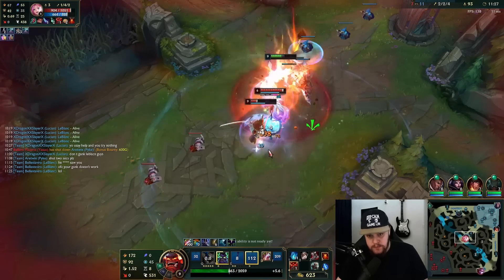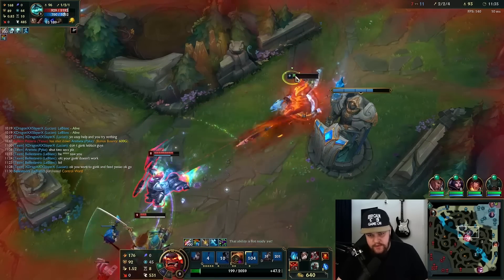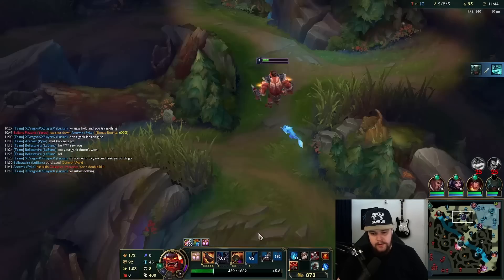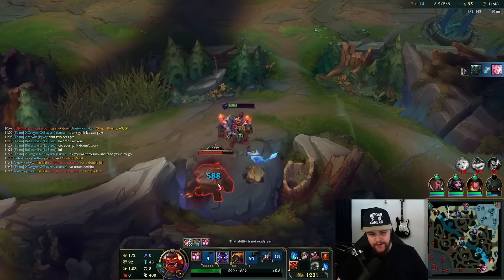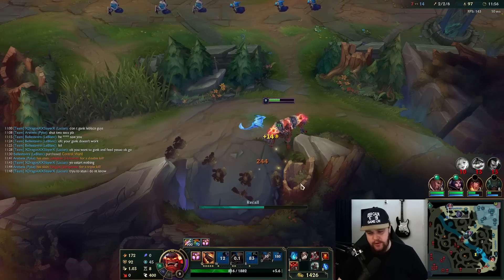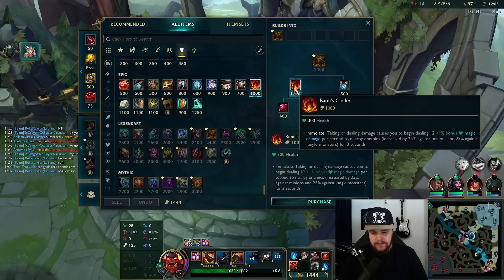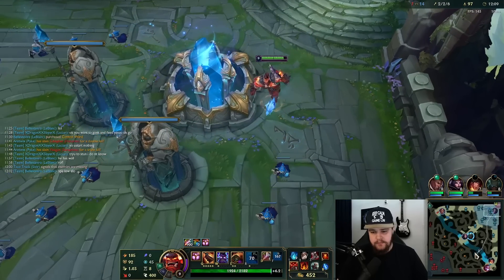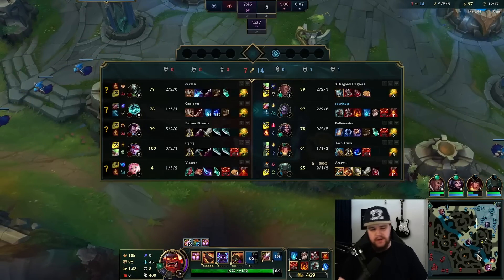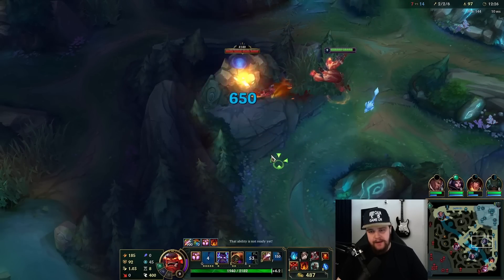If you go Fleet maybe Heartsteel could be okay, but if you go Lethal Tempo it's straight up better not to do it. I have my ult coming up soon — I just kill this guy. What is all of this — I'm going to be fine. Why are there three people mid lane? Thank you for the kill. I got two assists with my kill so I actually got two kills there. I was going to be fine against Seraphine and Yasuo with ult, but Hecarim was just too much.